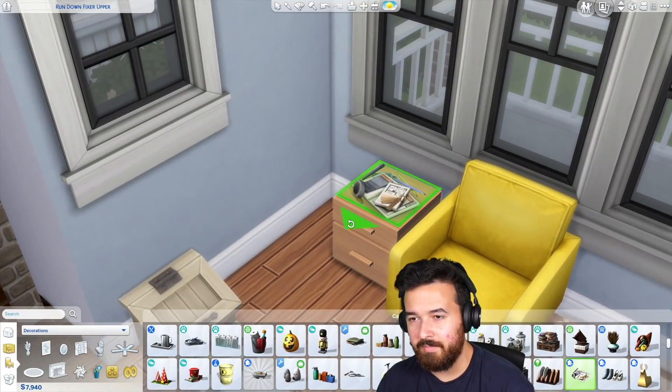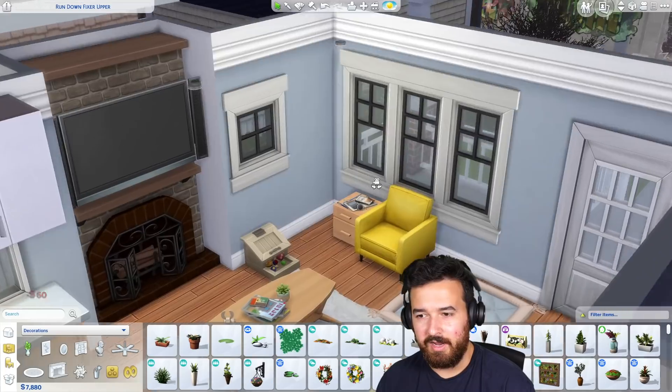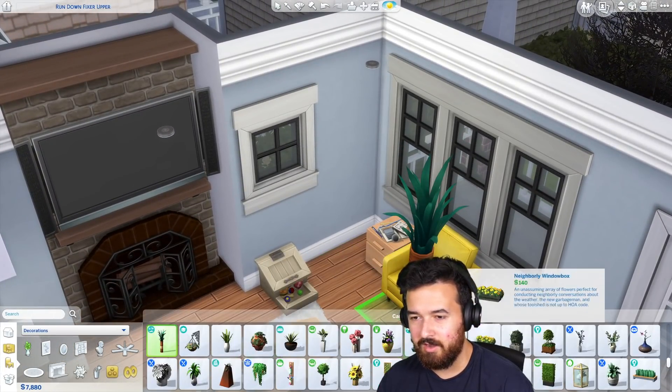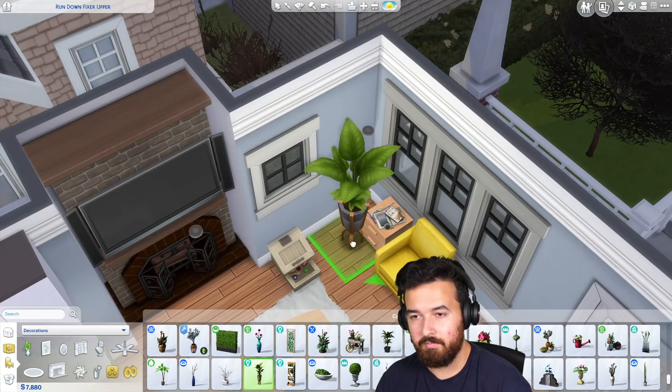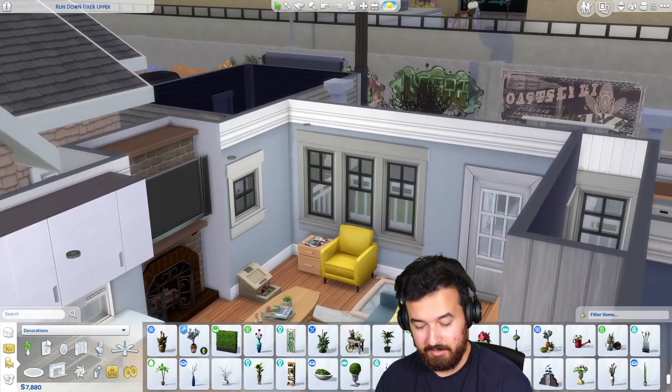Could have Dream Home Decorator magazines and stuff here — she's been working, got some stuff sitting there. I still want a plant in this corner, but there's not a whole lot of thin and tall plants that also look good. Maybe this one? It can't quite sit far enough in front of the wall. Maybe just the light.